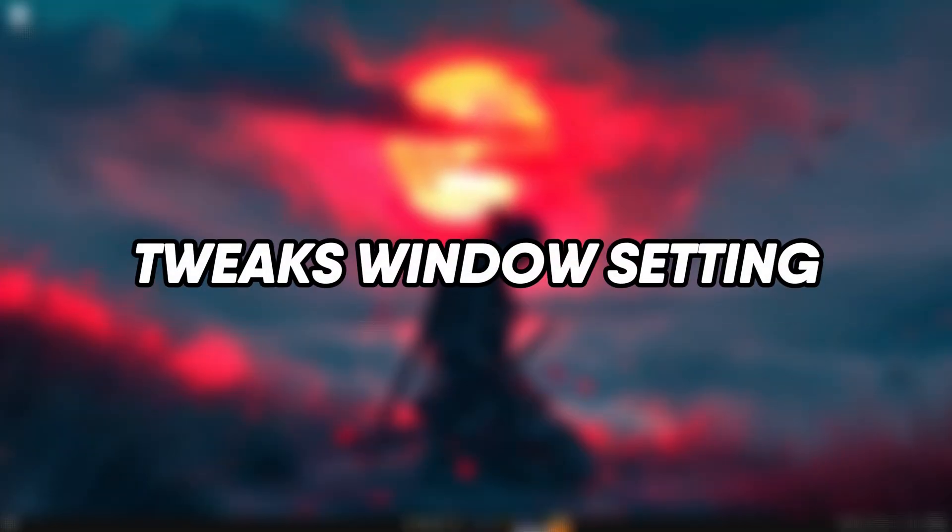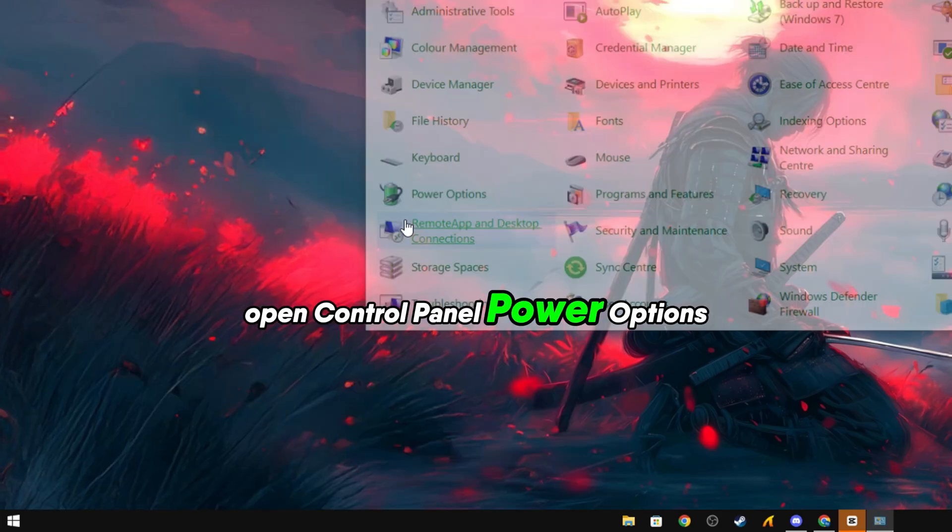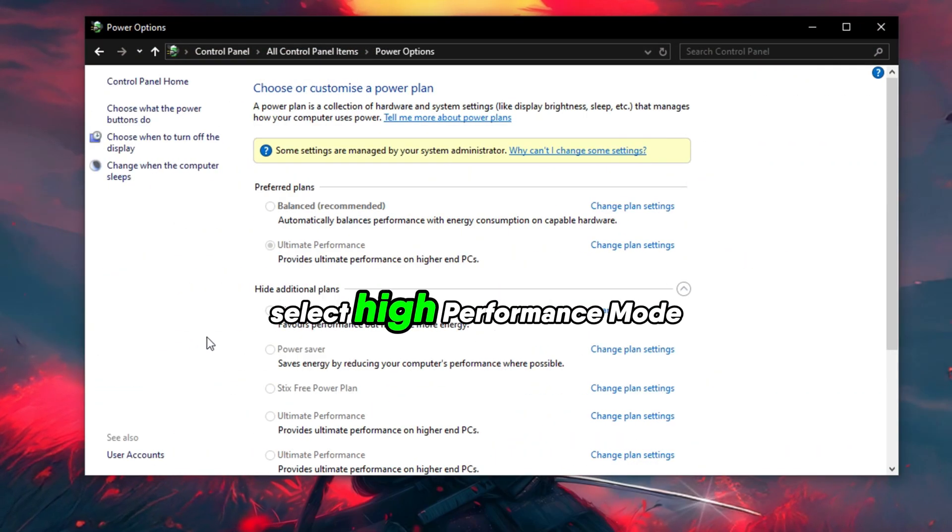Step 2: Tweak Windows Settings. Open Windows Desktop Power Plan — open Control Panel, then Power Options, and select High Performance Mode.